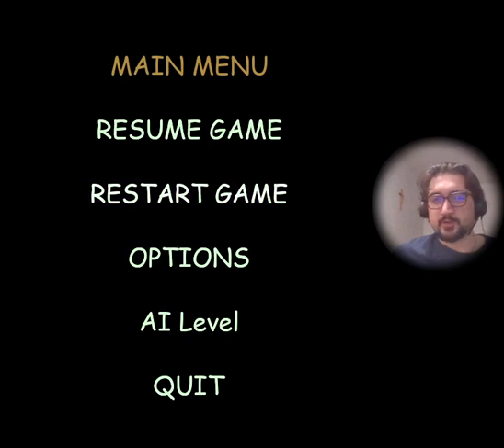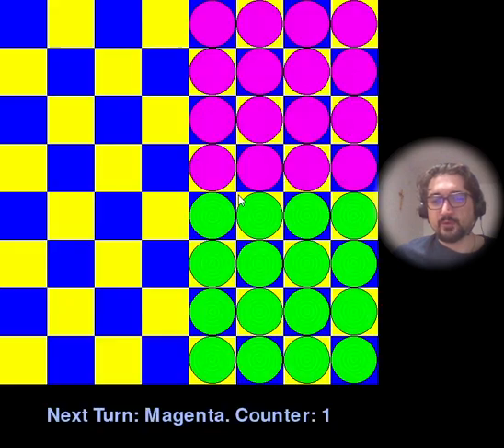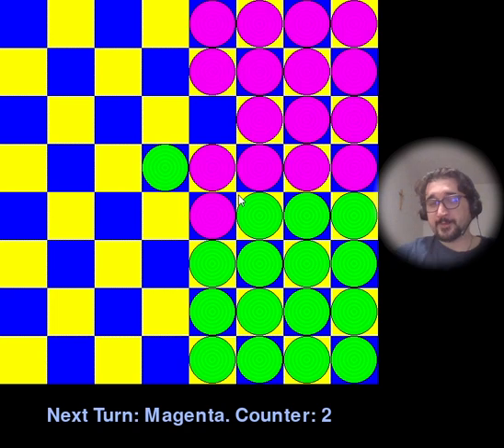Hello, this is Bohdan Dovin again. Today I'm going to show you how the improved AI intelligence wins against the old unimproved intelligence, because the old version cannot leave the base in 50 moves.